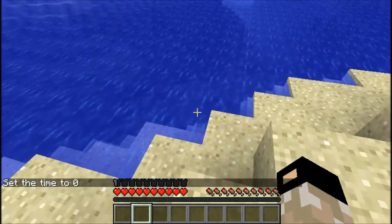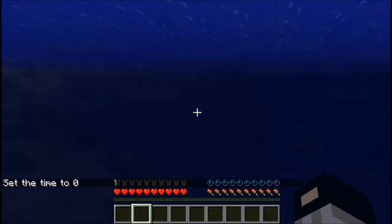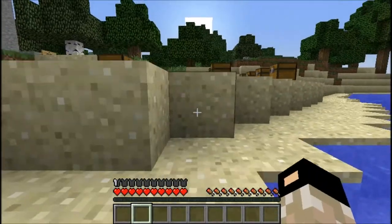You're gonna need a cow farm if you want to do anything in this mod. With flippers, I'm pretty sure you just go a lot faster swimming.